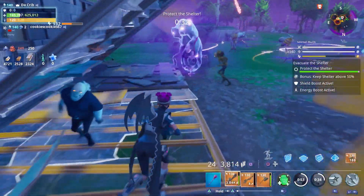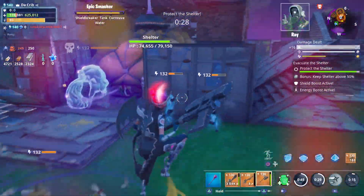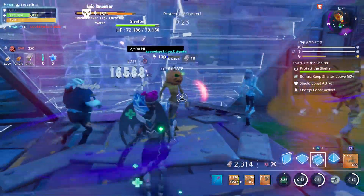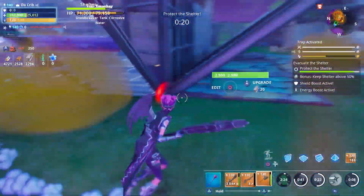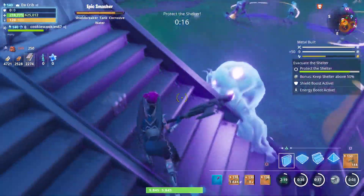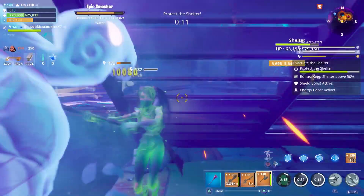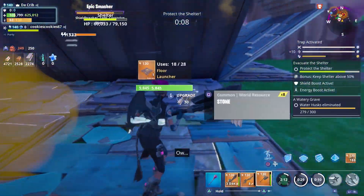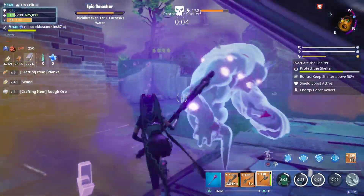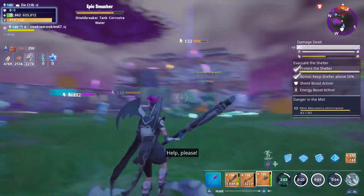We only got 30 seconds — where's the boss? He's here! I'm about to go down. I don't know if we can get him because we really don't have that much time. We're definitely not getting him — he's a tank. We only got three seconds and I'm about to die, but that'll do it for our first Husk Grinder gameplay.